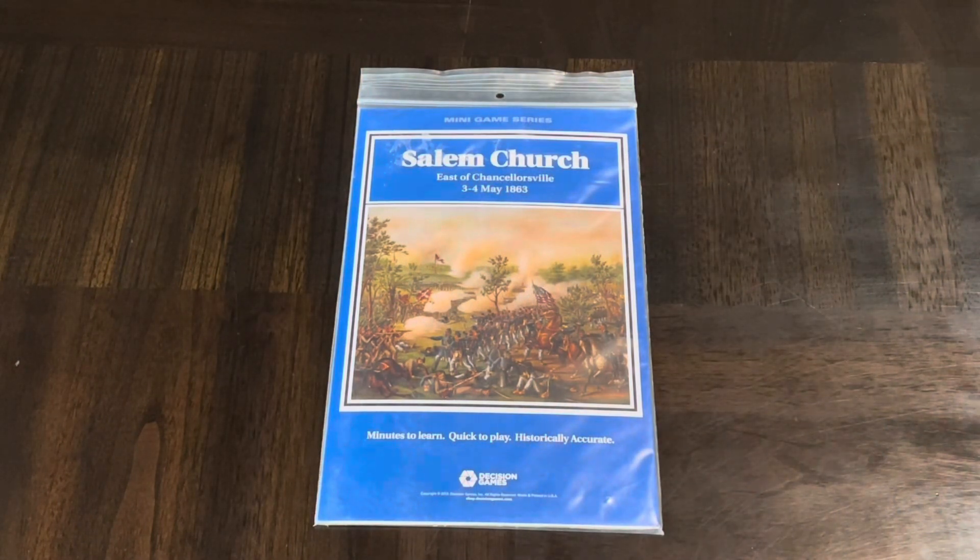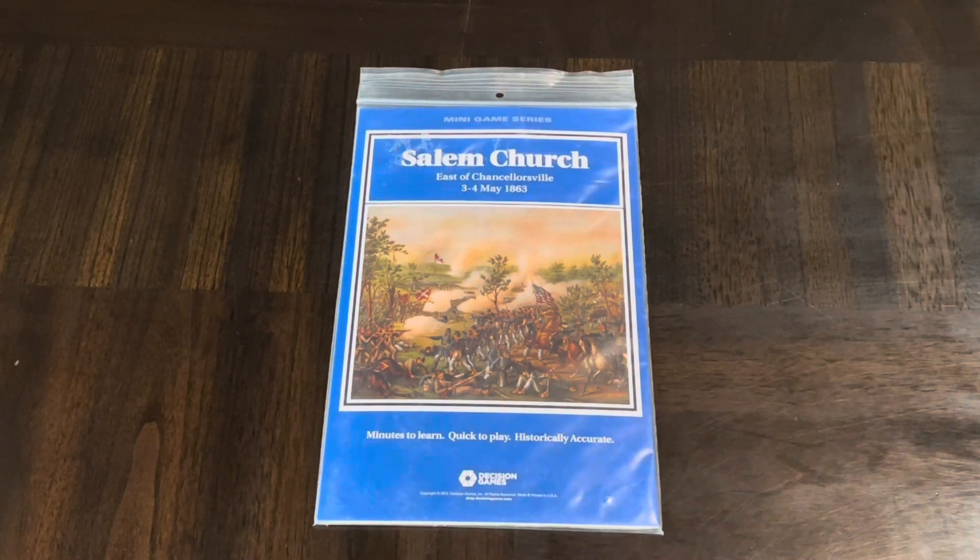Hello all, today we're going to unbag and take a look at Salem Church, East of Chancellorsville, 3 to 4 May 1863. This is part of Decision Games' mini game series, or more specifically the Musket and Saber series, which I've been covering this week as I've been covering the American Civil War, primarily through the eyes of Decision Games and these smaller engagements or smaller portions of larger battles. Now we're up to Salem Church.